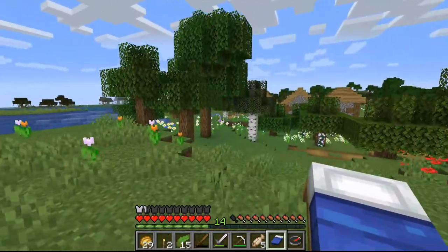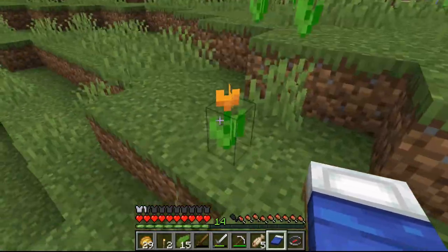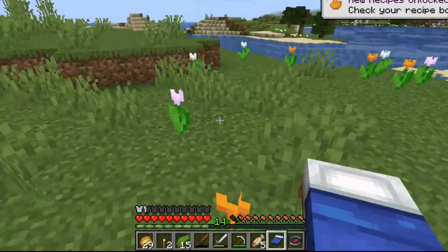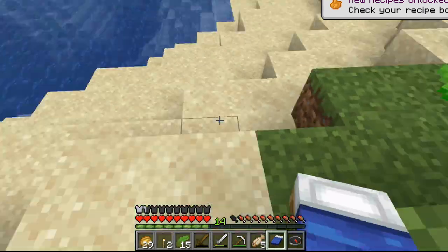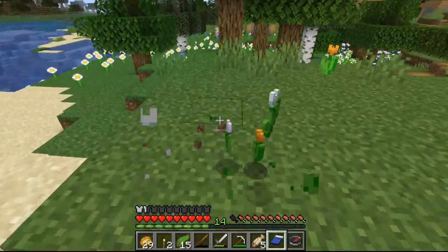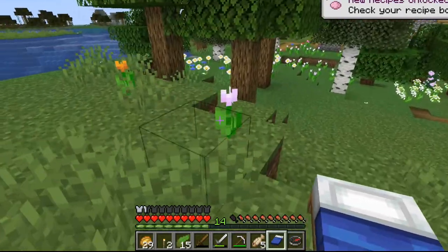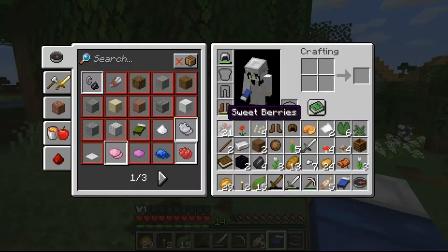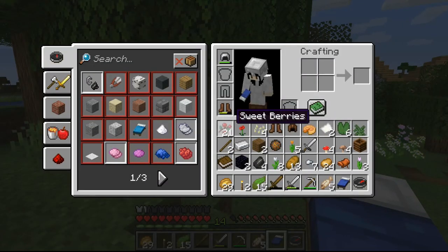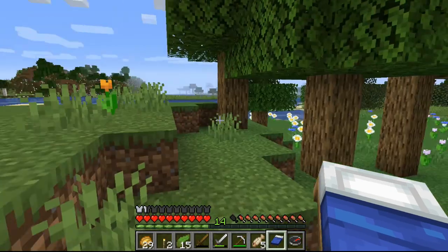I found it! Oh my god, look how pretty this is! We're taking all the flowers. Tulips — I love the tulips in Minecraft. I love tulips in real life. This makes me happy. Do I have room for them? We're going to get rid of the poppies for the flowers.